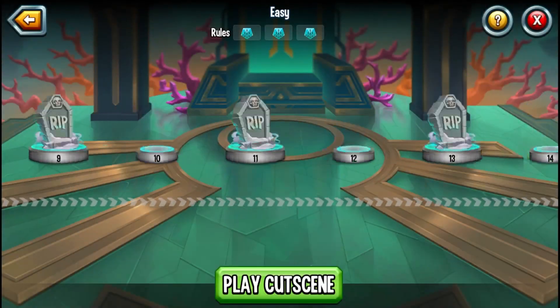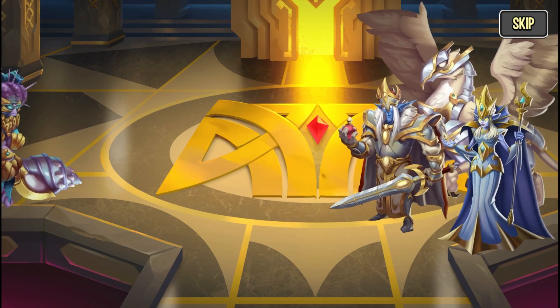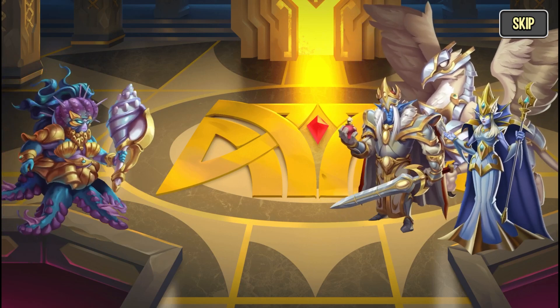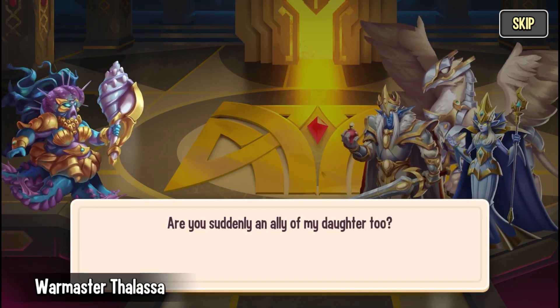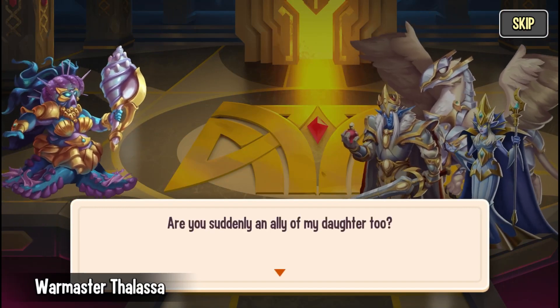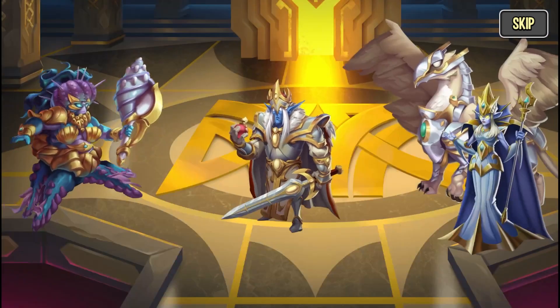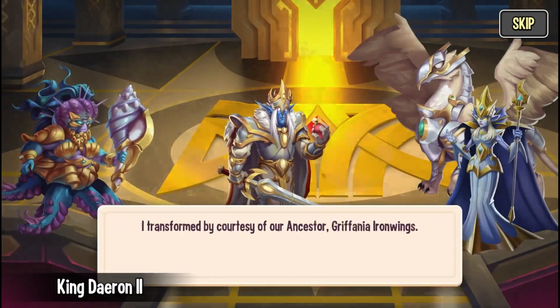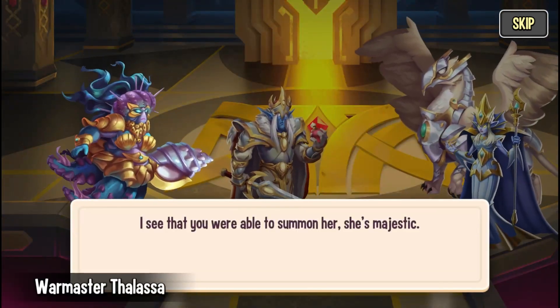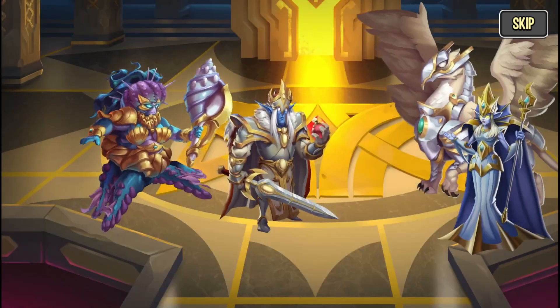Thalassa goes to meet King Daeron and is surprised to see Griffania Ironwings. She asks King Daeron what's happened to him, and whether he's become an ally of her daughter. He reassures her — he transformed by courtesy of their ancestor Griffania Ironwings. She says she can see he was able to summon her, and that she's majestic. Congratulations, Dari — you're the best king your people could have.